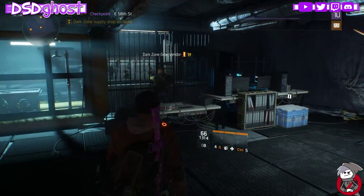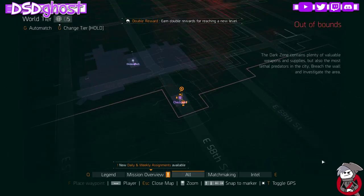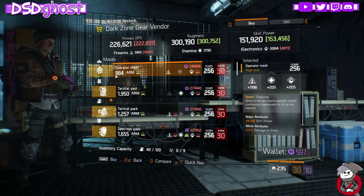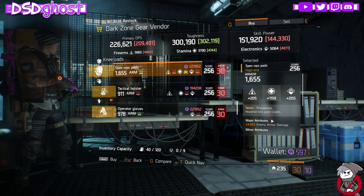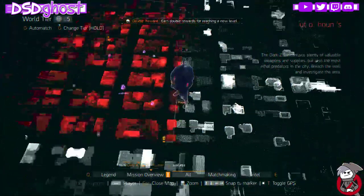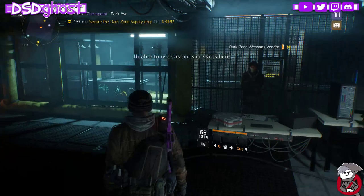Blueprints were M9 and SASG-12. East 58th Street Gear Vendor: Enduring Mask, Forceful Chest Piece, Specialized Backpack — not bad if you need one. Prosperous Knee Pads, Tactical Steadfast Holster, and Absolute Gloves again. Summary so far: blueprints weren't great but there's a very nice M870 — Deadly, Brutal, Competent — in the Special Equipment Vendor.